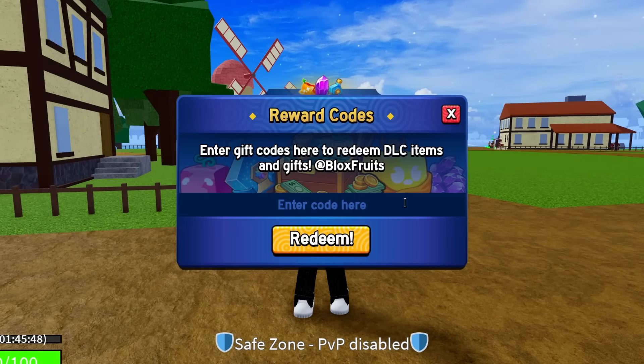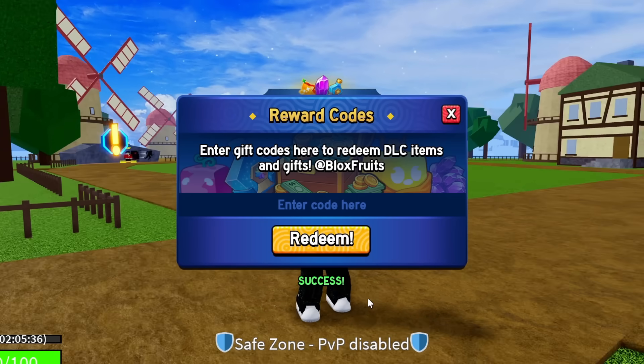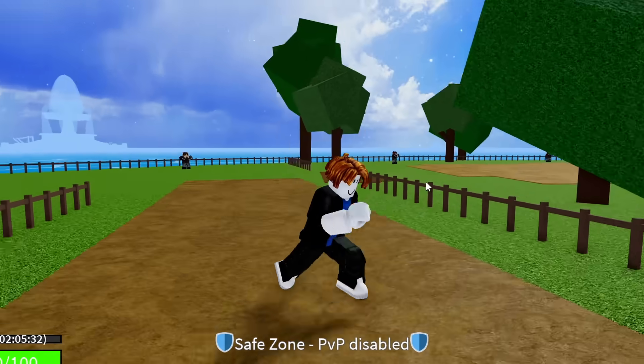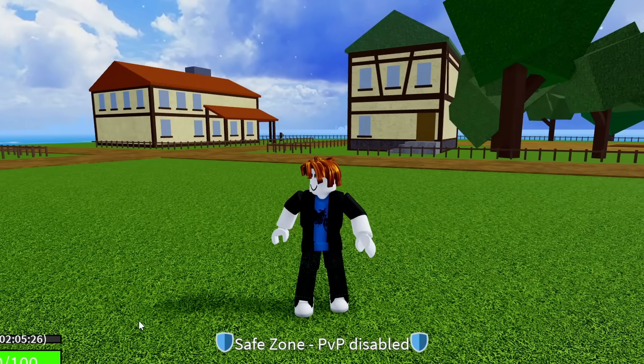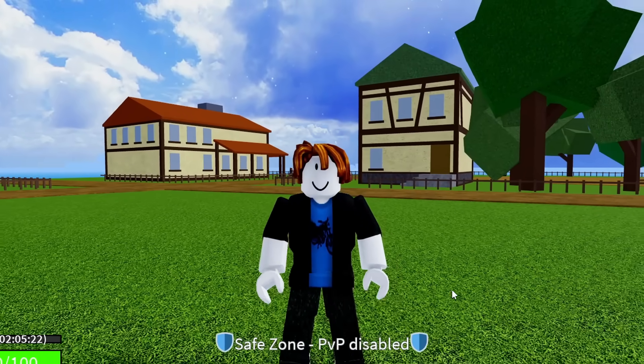The code after that is SUB2OFFICIALNOOBIE — sub to official newbie. Enter it exactly as shown and hit redeem: success, that code is working. It gives you yet another 20 minutes of 2x EXP. You can see in the bottom left I'm now at about two hours of 2x EXP gotten so far for completely free.